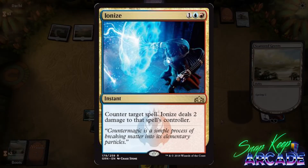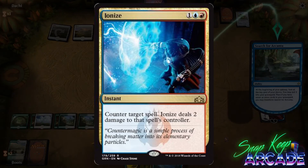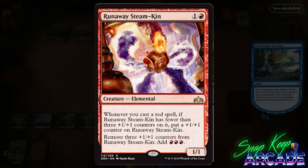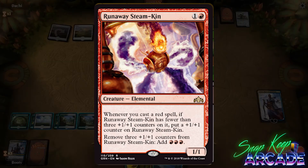I'm really interested to see how good they really are and what colors they'll be. Grixis and Jeskai seem to be getting a lot of support, and a card like Ionize could fill the vacuum left by rotating counterspells like Disallow and Supreme Will.